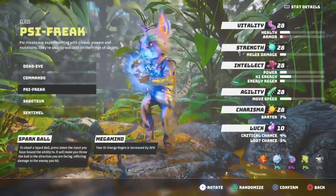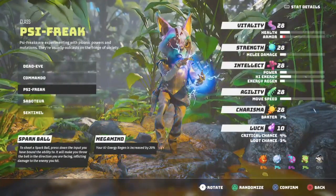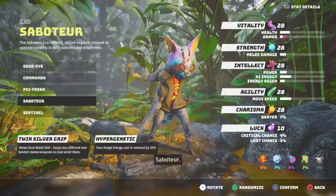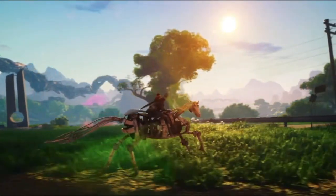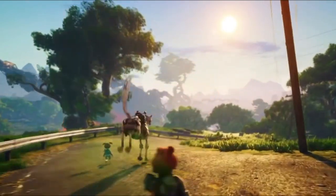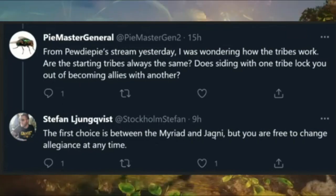Looking at other classes: Sentinel and Saboteur will be pretty dope with melee builds, so those are better suited for a melee-focused playstyle. After you choose your class, the next step is finding your allies — in this case, your tribe.